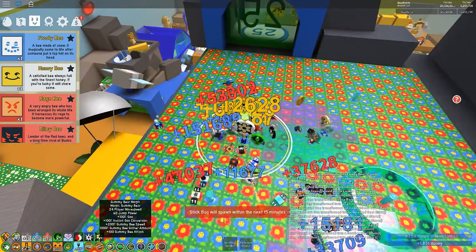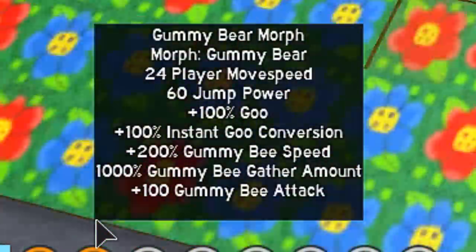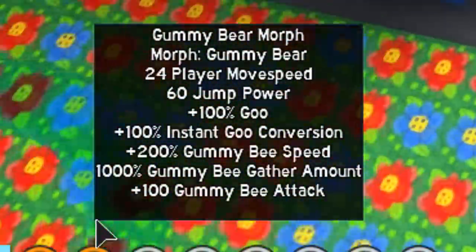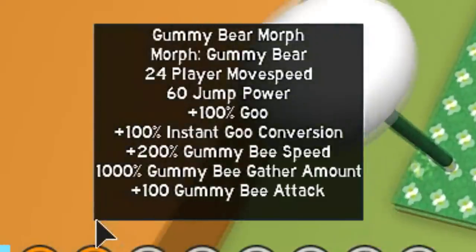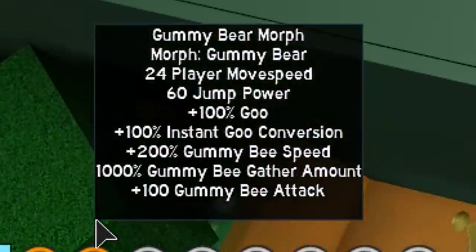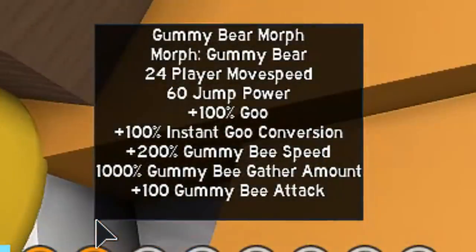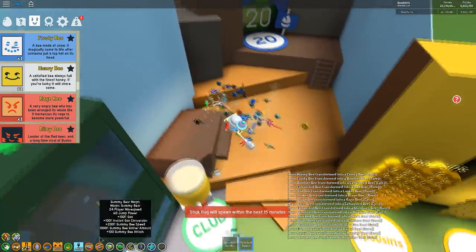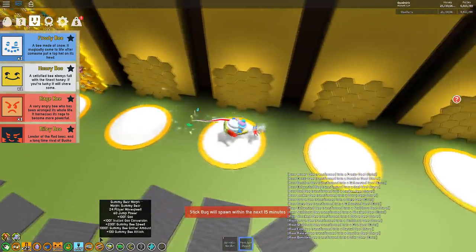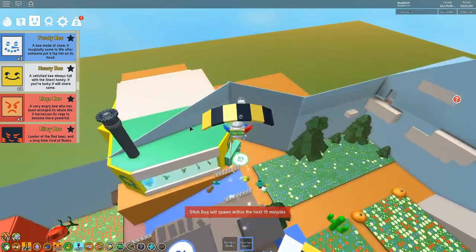The rewards from the gummy morph are somehow glitched so I can still see them: 24% player movement speed, 60% jump power, 100% goo, 100% instant goo conversion — so everything is instantly converted, no pollen. And 1,000% gummy bee gather amount, so your gummy bee basically becomes a god bee. It's insanely OP.